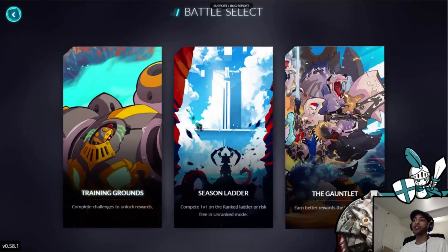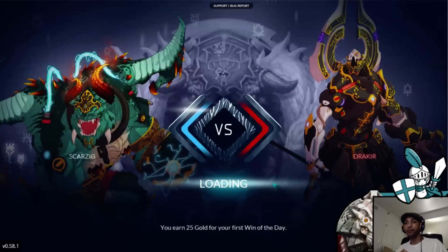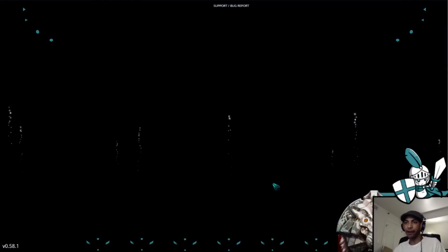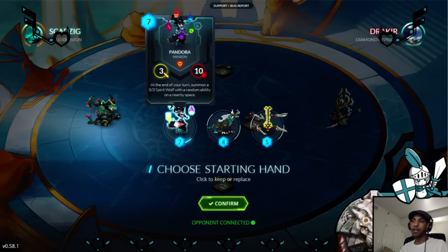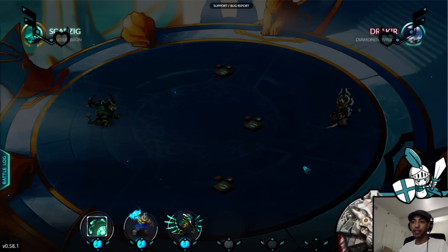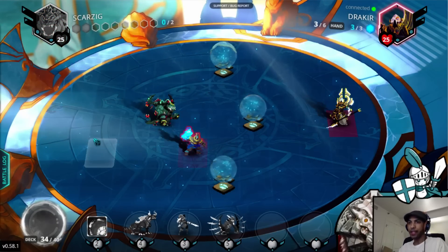They sort of fill the same strategic niche — it's a beefy unit that spawns more units that needs to be dealt with by the opponent. But Sylthar Elder needs a lot more preparation and setup; it's a lot more dependent on board state, where Pandora's a bit more flexible. Because the unit that she spawns is going to be a 3-3 instead of an Egg, even if it's dispelled, you still have an additional body. She gives you that immediate value, where Sylthar Elder gives you a lot of pressure but because you have to wait for the Egg to hatch, it's sort of delayed value. The myriad of Wolf abilities that Pandora spawns gives you a lot of additional options like ranged and provoke that you can make use of.